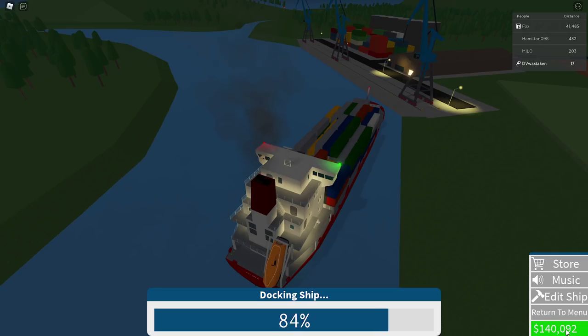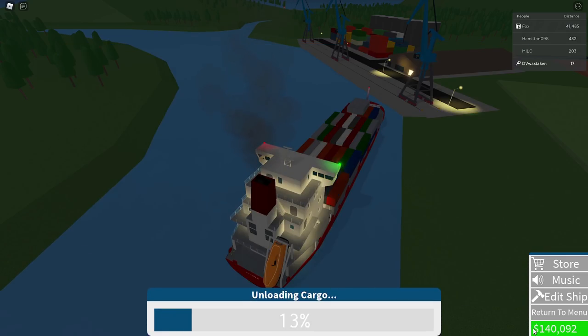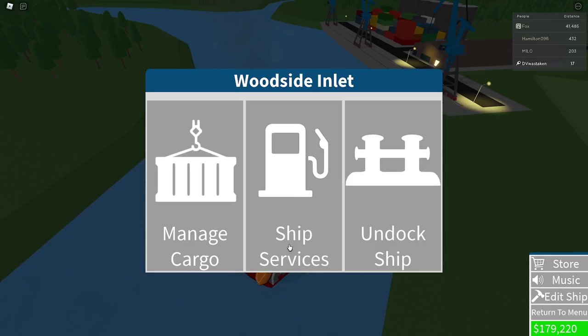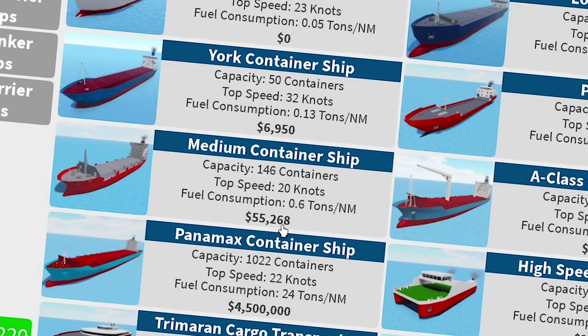We're going to get our money — watch this. It's going to go from 140,000. As soon as I go to unload, manage cargo, unload the containers — boom, 179,000 now. That's so cool. Let's return to menu and I want to look at purchasing ships again. Just going to see what's the next thing after this one. So we bought the medium one, which only does 146 containers.